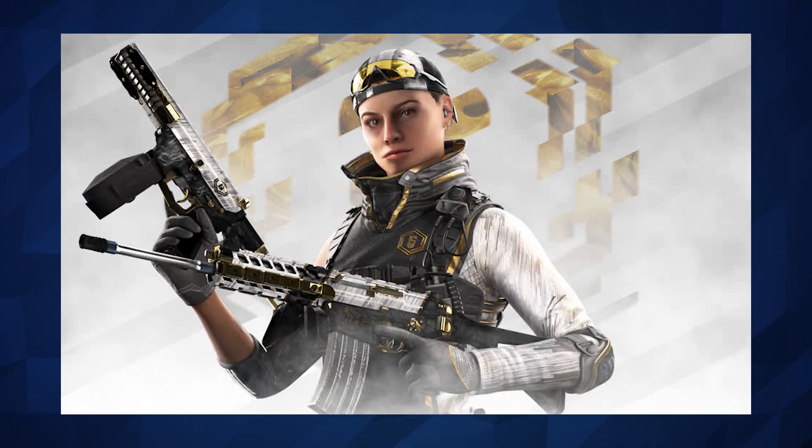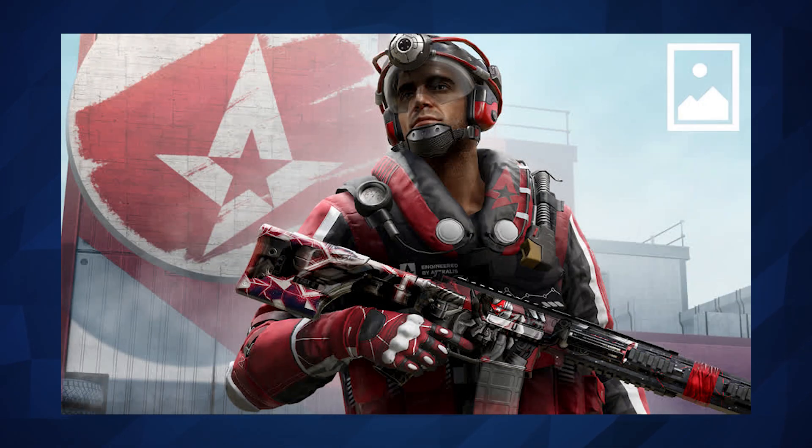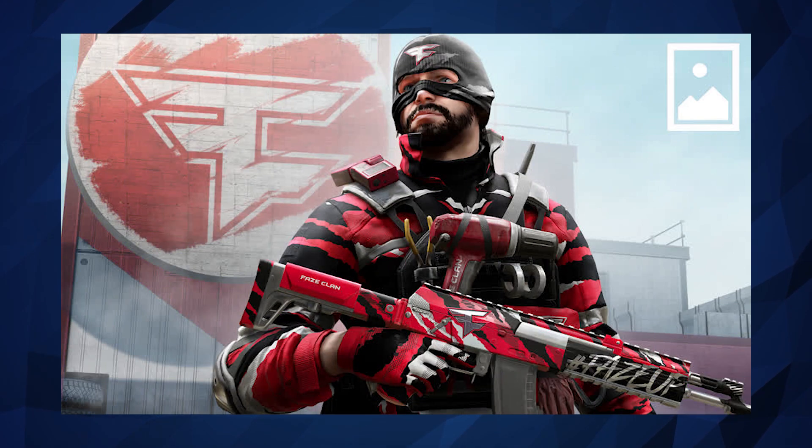After that, we've got the team specific bundles. So we've got Jackal, which looks very, very nice. We've then got a Zofia in a heck of a cool purple and that weapon skin is something else. Then we have Ace in a very nice sharp red.